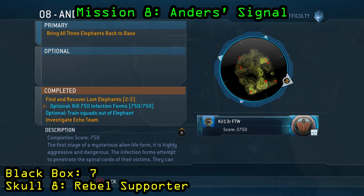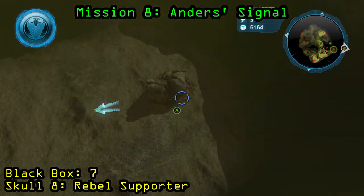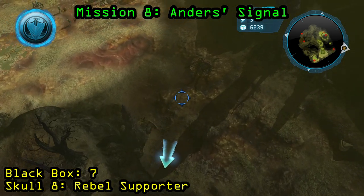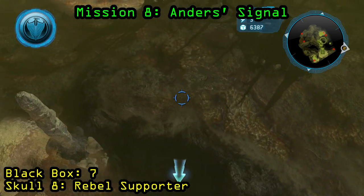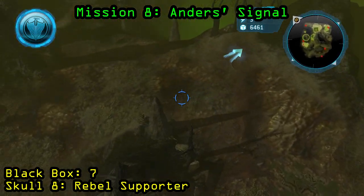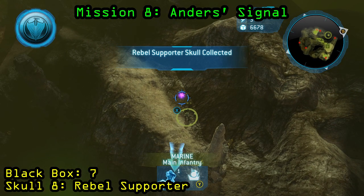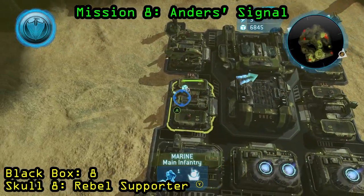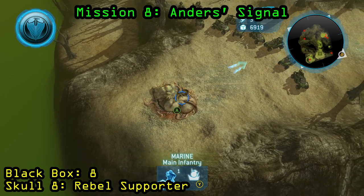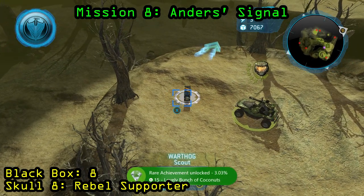Now we are on Mission 8, Anders' Signal. The optional objective you need to complete is to kill 750 infection forms. This does take a while, but luckily there are a few flood bases around the map that will respawn enemies — just leave your troops by them, don't kill the base itself, but keep your units near it to kill the enemies that spawn. The skull will spawn in the northwestern most part of the map, just around a ledge — you have to go through the center of the map and come back around towards the top. That is going to be the Rebel Supporter Skull. The black box is just west of your base near one of the flood bases that respawn enemies, on the ledge towards where you were first starting in the mission.